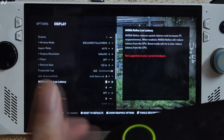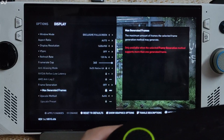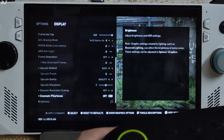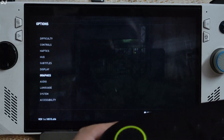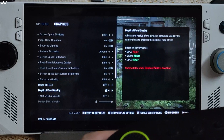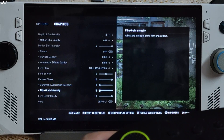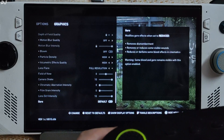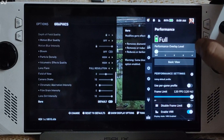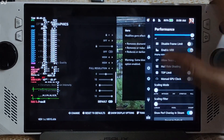In-game settings: exclusive full screen mode, 900p resolution, V-sync off, frame generation off, upscaler XeSS using its quality preset. Graphics: high preset with post-processing effects disabled — like depth of field, motion blur, bloom, chromatic aperture intensity and film grain intensity set to nil. In the performance overlay settings, I set the overlay level to 4, VRR enabled, frame limit 120.